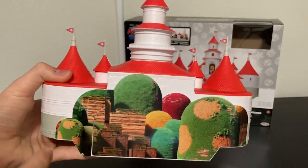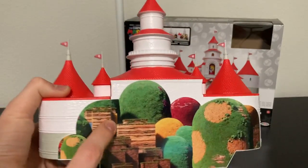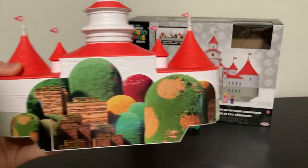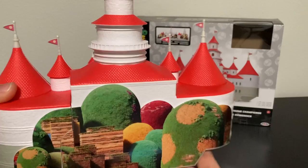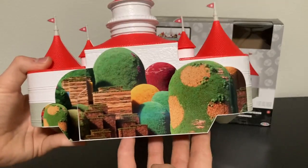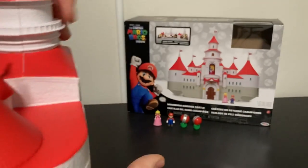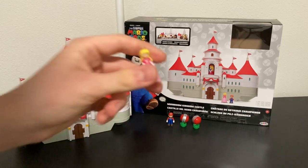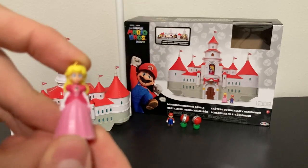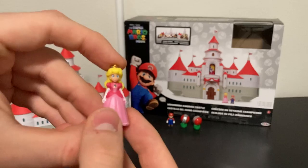On the back, I really like this — it's from the poster where Mario was on the ground looking towards Peach's castle, and we've got the hills. That looks really cool, and it's a pretty cool castle from the outside overall.